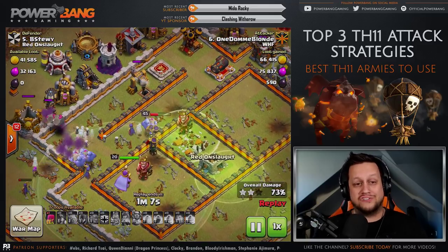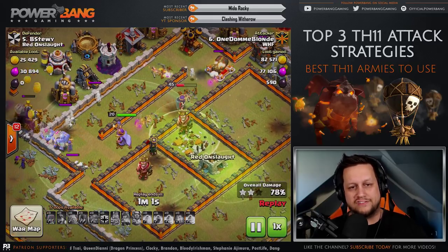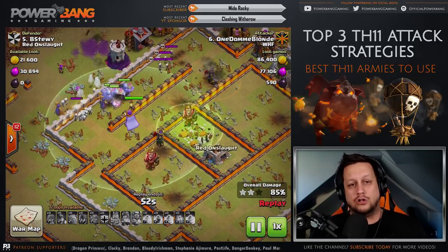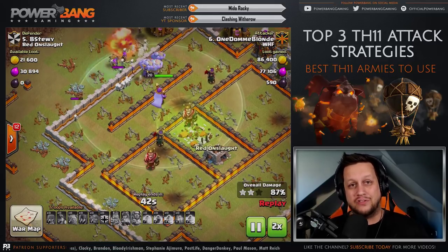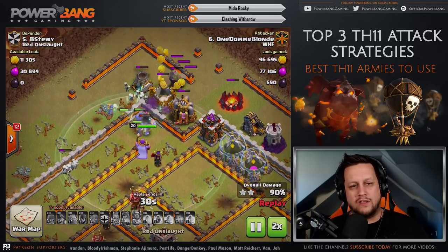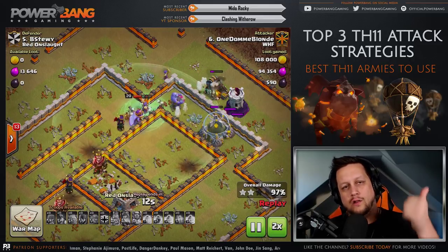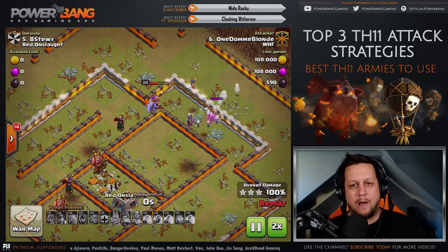The Skeletons are actually still tanking for us - that is absolutely perfect, that's really one of the big keys of this strategy. You can see the Bowlers and the Skeletons buying extra time, and the Queen still surviving in there. Now he's got Bowlers and Witches along with the Grand Warden still alive in mass to go around the outside and seal the deal on the base. That's why I have it in the number 3 spot - it's also dependent on a little bit of luck. But with proper planning, good funneling, and excellent jump spells, you can power through and punish a maxed out base.